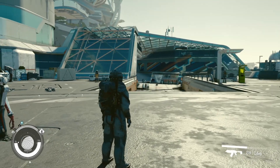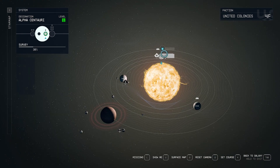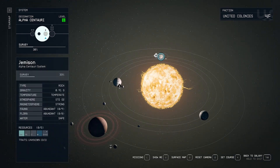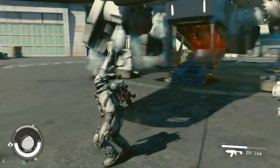Let me show you how to get to New Atlantis on the star map. It's in Alpha Centauri — go to the Alpha Centauri system, then to the planet Jemison, and then select New Atlantis. I'm at the spaceport right now, so use this quick travel point here.